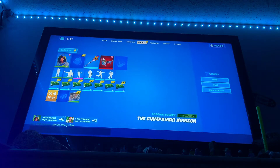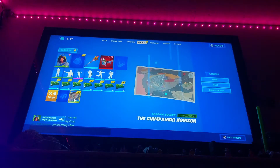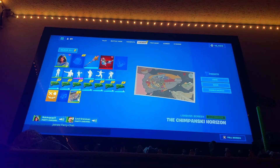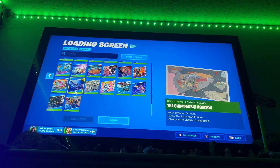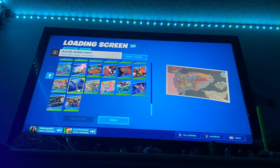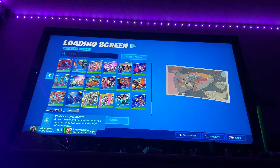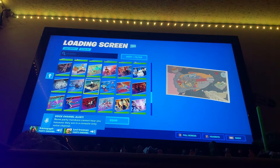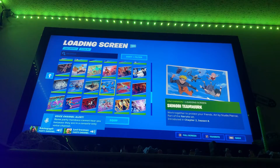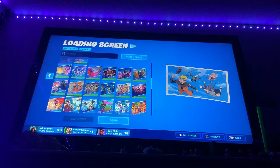We're gonna go from the smallest things to the big things, so let's get right into it. There was an update to lockers. These are all of the loading screens that I have — we have like Naruto, which is probably the coolest collab ever, we got fun seasons, crew packs.